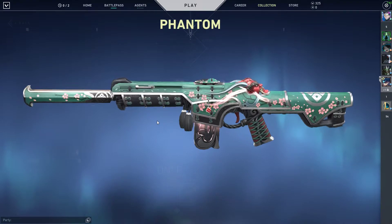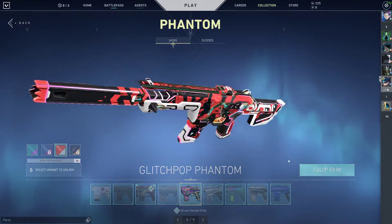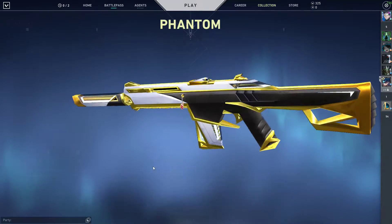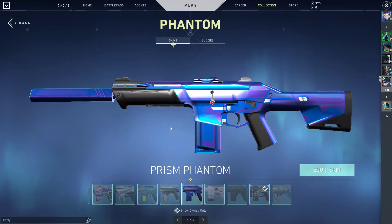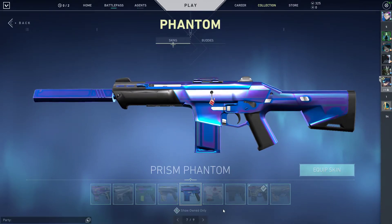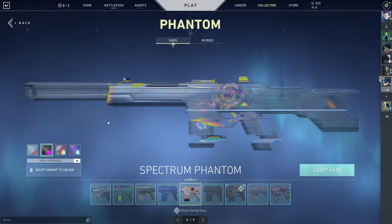For the Phantom, I have the Oni, Glitch Pop — all fully upgraded — Ion, Prime 2.0, Prism, which is a very clean skin, and the Spectrum with the black variant.